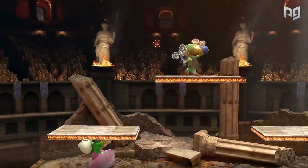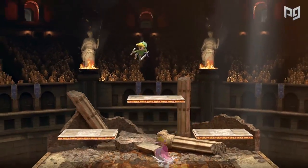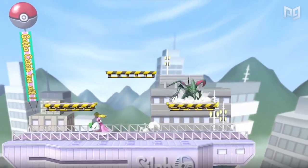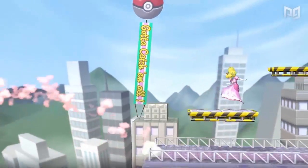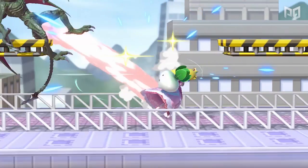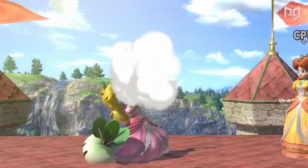To the novice Smash player, Peach's turnip seems like a throwaway move with no place in the fast-paced, aggressive competitive world. But Peach's down-B is her most used special, excellent for zoning, edge guarding, and even combos. Peach's vegetable is a huge boost to her neutral game, since you can hold onto the turnip while floating. Pressing A while floating won't automatically throw the projectile, allowing you to hold onto the turnip until the right moment.